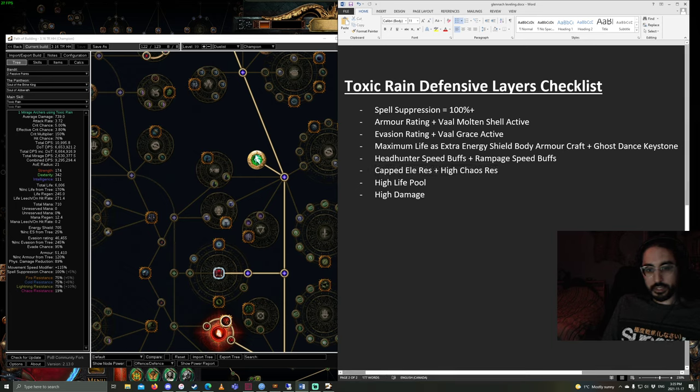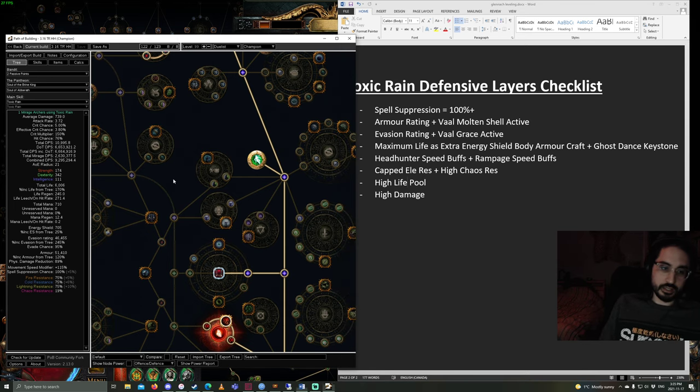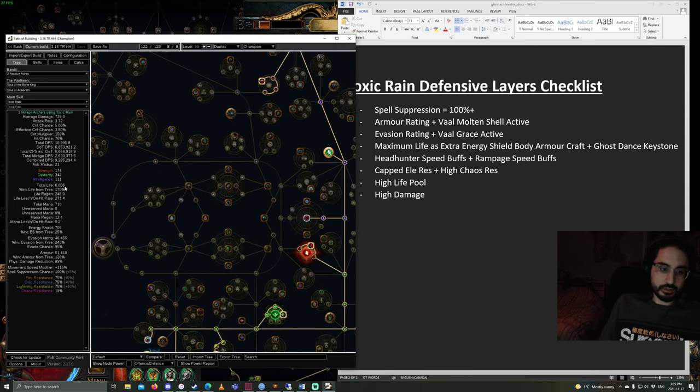The last two are high life pool and high damage — just get them as high as you can. I have a 6,000 life pool and do 9.3 million damage. The faster you're killing things, obviously the safer the map will be. 6,000 is a little overkill on life; you don't need that much. You could get away with 5.5k and that would be just fine.